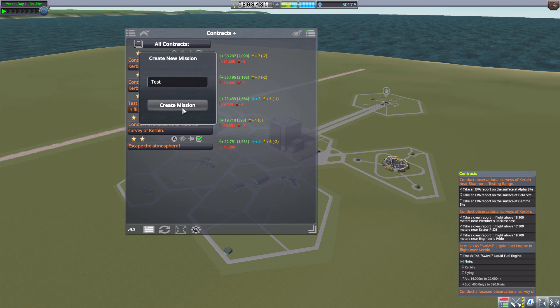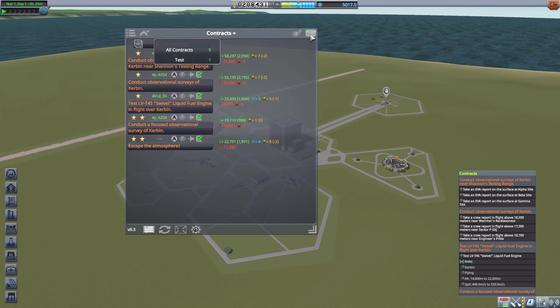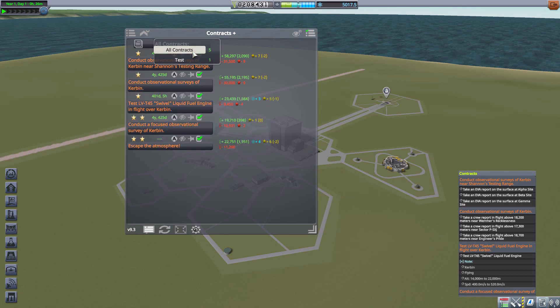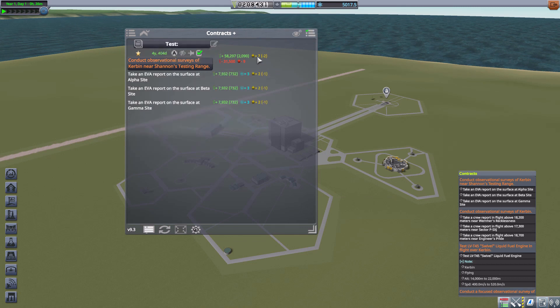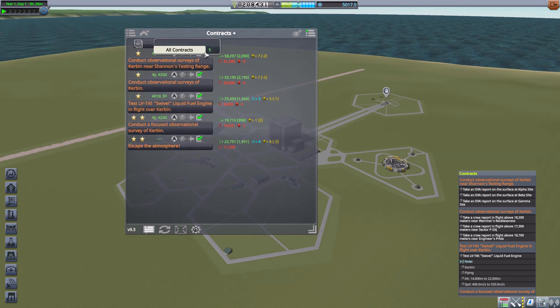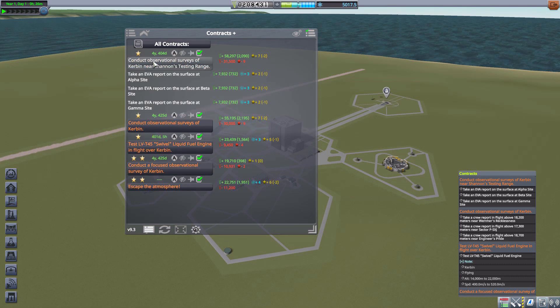We also have the option to add a contract to a mission list — my favorite option. Just click it, then either select an existing list or create a new one. We create the test list and now that contract is in it. Going back into the test list, we can also edit the mission list — change the name or delete it entirely.